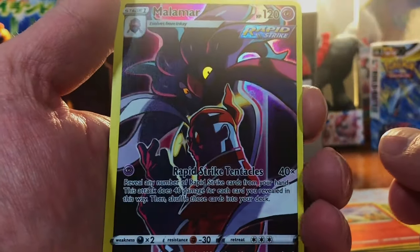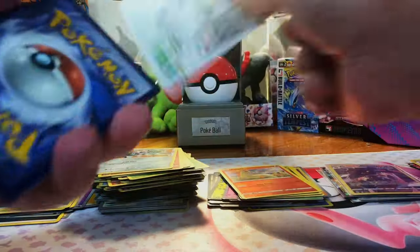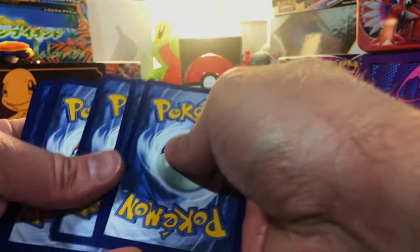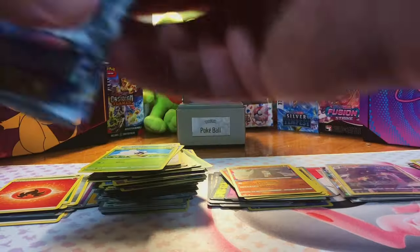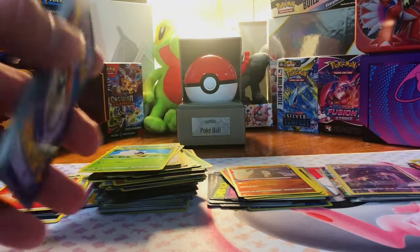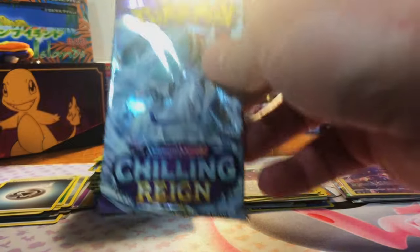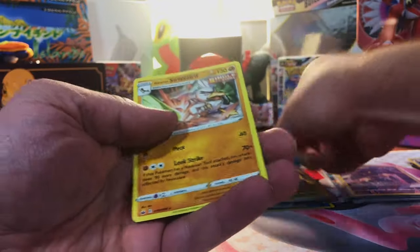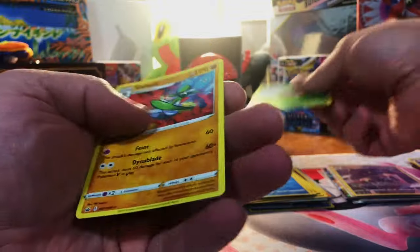Our last Silver Tempest — Malamar Trainer Gallery. Lost Origin now — man, I shouldn't have looked. We don't have a hit in here. I take that back, we could have a Trainer Gallery. Nope. Chilling Reign — my first time in a long time opening this. I haven't opened too much of it, but I hear the pull rate is horribly hard. So we'll just see what happens. Nothing. Man, we are not doing well. Chilling Reign again — nothing. Our last Chilling Reign — nothing.